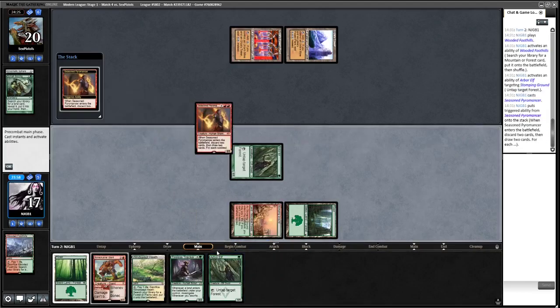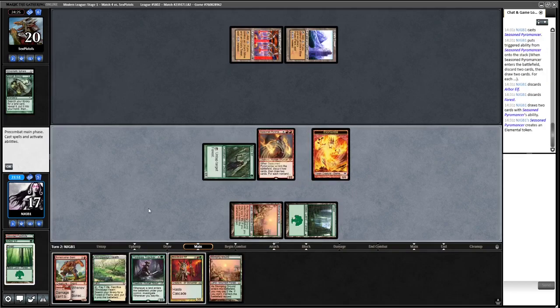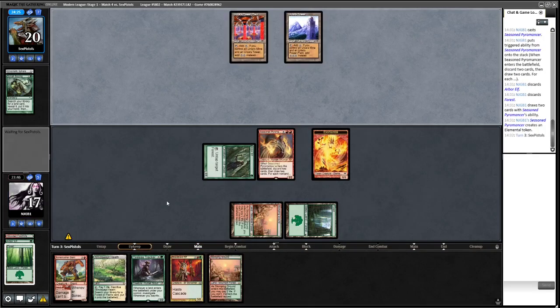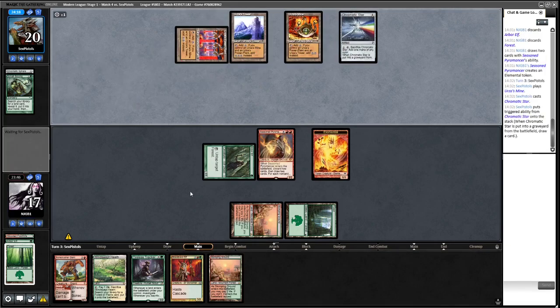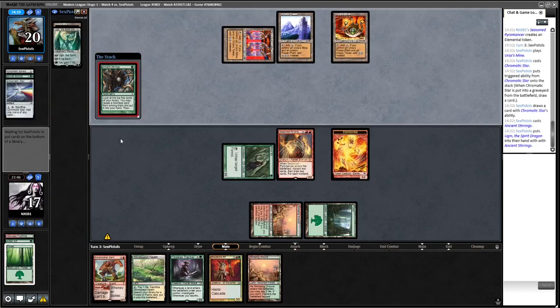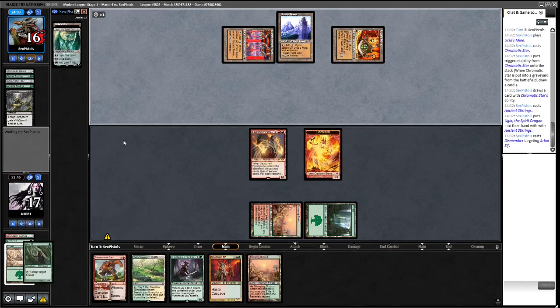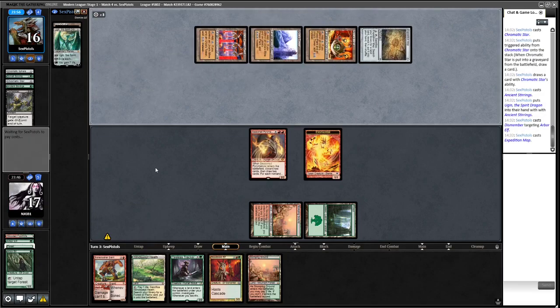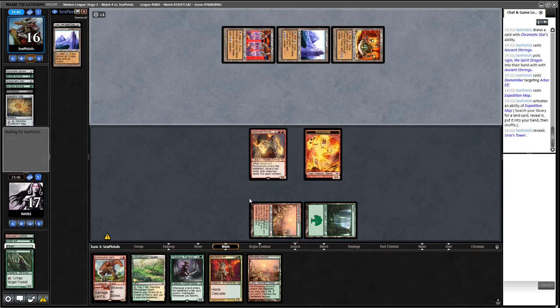They get rid of our Elf as well, so now we need to topdeck. We need to topdeck Blood Moon or Pillage — that's really what it comes down to against Tron without the accelerant.